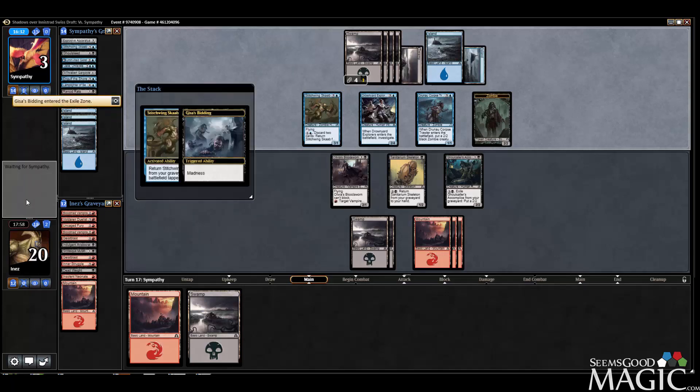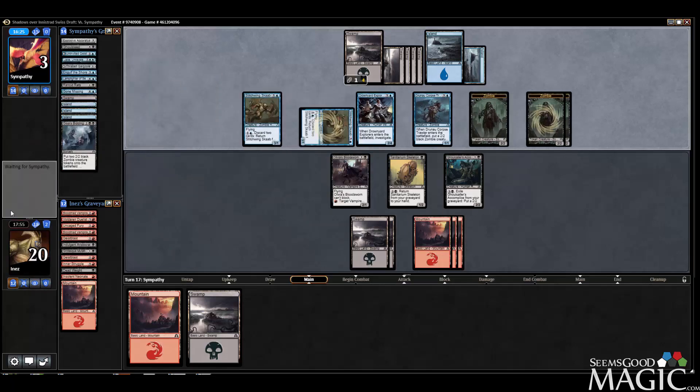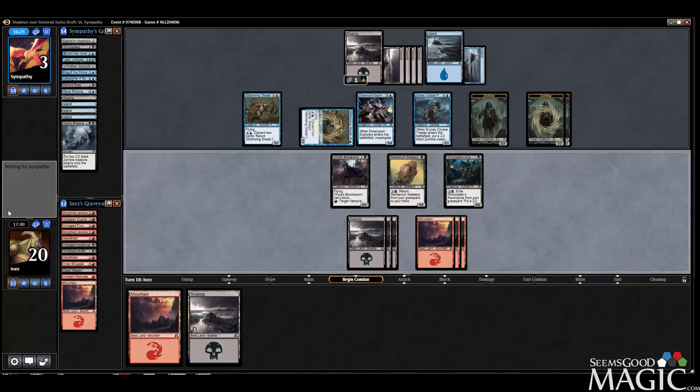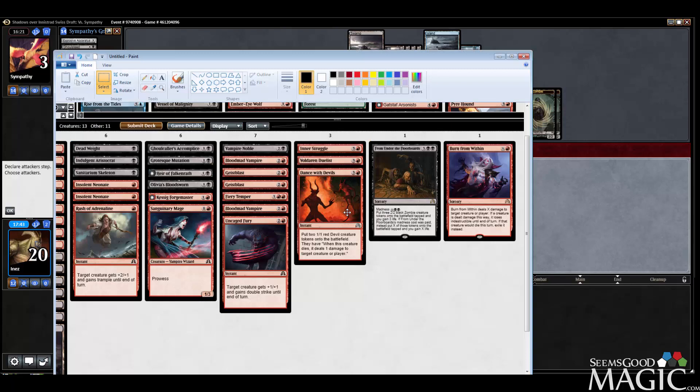Although at this point the removal spell might just be necessary to get there. So, what am I trying to draw now? I can draw Dance with Devils, Burn from Within, From Under the Floorboards — which I can't profitably use anymore off the Neonate. But I was trying to draw into something that would get us there.